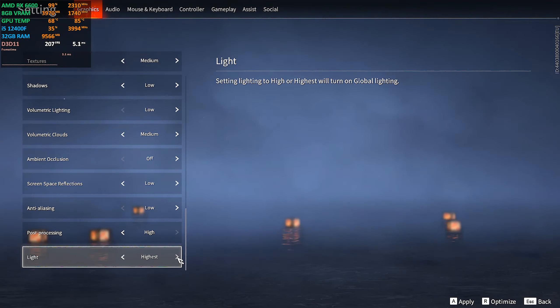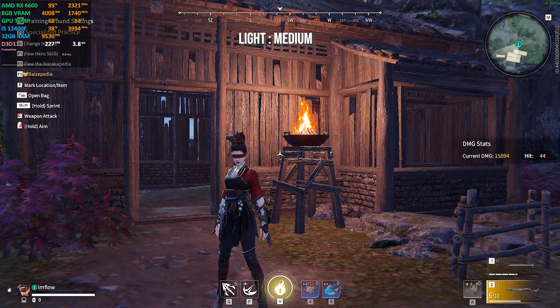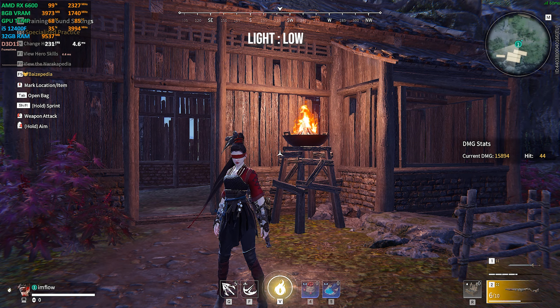Light affects the illumination of the game. Going from low to high the visuals are much better — you can easily notice how torchlight is projected on the ground, walls, and objects. But looking at performance, this setting is very hard on FPS. We lost almost 60 frames from low to highest in this scene. I recommend keeping it on low for best frames.